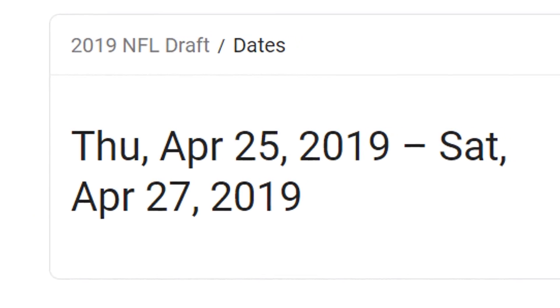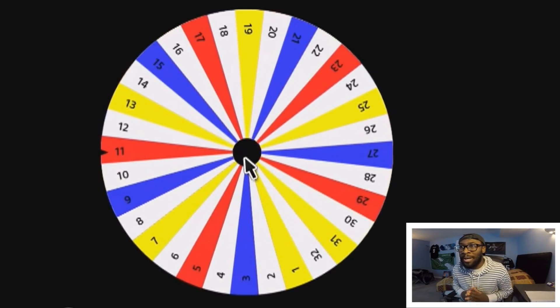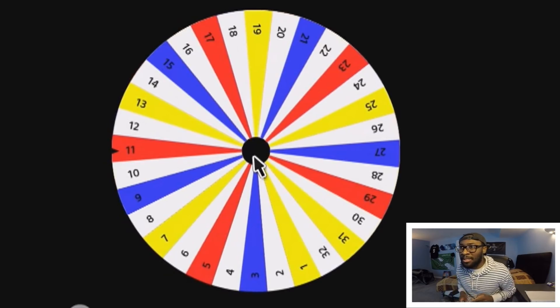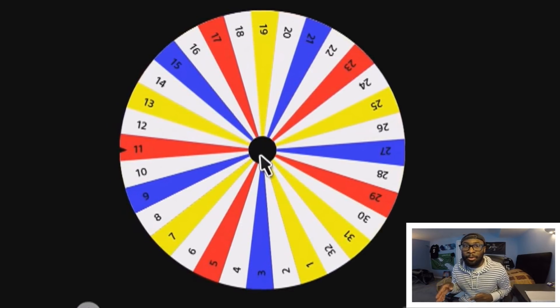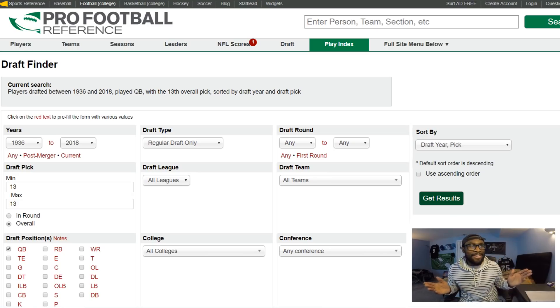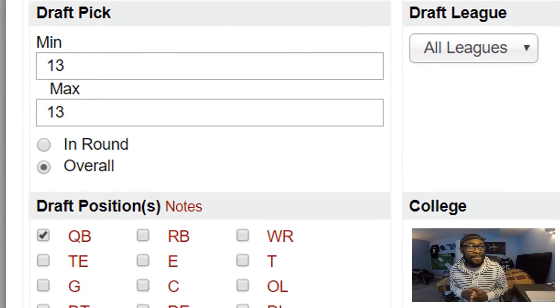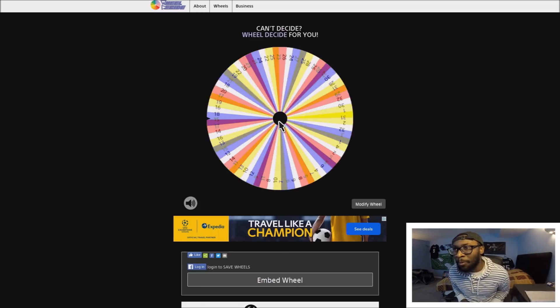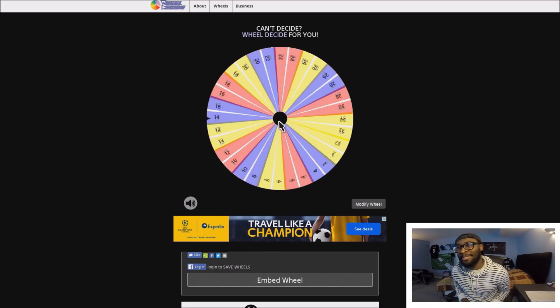The NFL draft is right around the corner, but this video is going to take a look back at some of the draft picks we've seen in the past. We have a wheel of all 32 picks in each and every round, and for every single position we will spin this wheel. Whatever it lands on, we can take that number in any round, one through seven. My boy Clayton helped me out and gave me this website so I just have to spin the wheel, get a pick, enter it into the website, and I'll know exactly who I have a chance to choose. We'll begin with the quarterback.